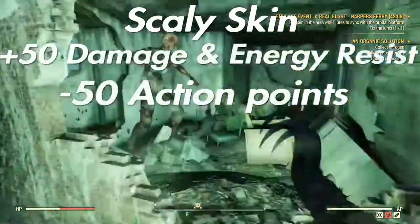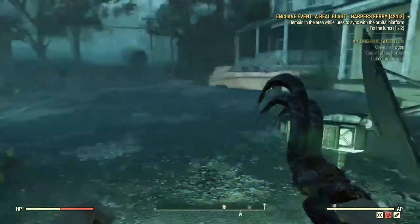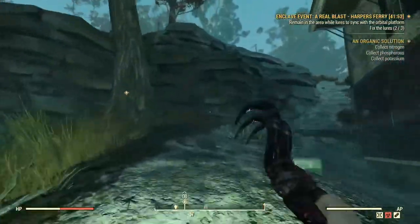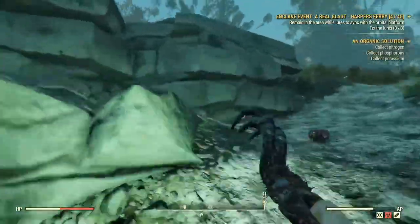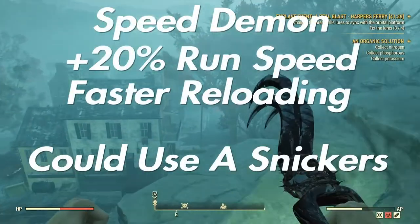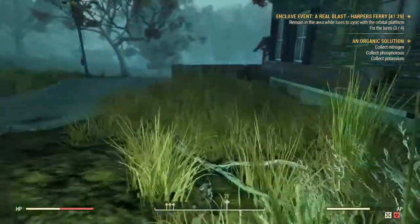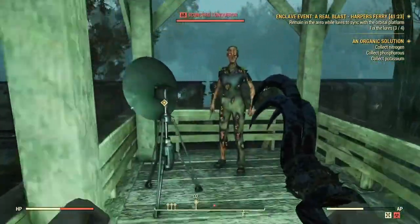Then we have Scaly Skin, which will give you plus 50 damage and energy resistance — sweet for unarmed builds. I use it for X23 and it's an absolute godsend. The drawback is minus 50 AP, but with Class Freak it's dropped to 12, so it's not particularly much of a sacrifice for what you get out of it. Another one of my personal favorites is Speed Demon: not only do you reload faster, but you run 20% faster, and the trade-off is you get a bit thirsty and hungry. Class Freak slows the negative down here, so the negative is negligible.